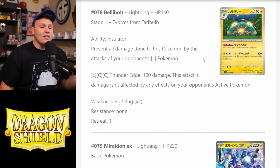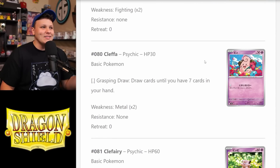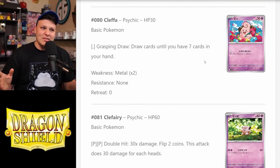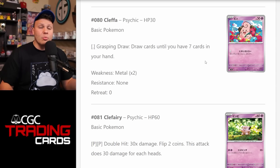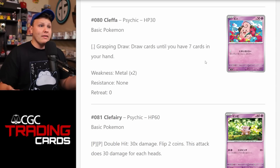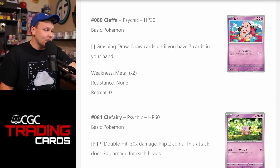We also have that dog Pokemon — Fidough or whatever it's called — that stops Fire Pokemon from attacking, and I think we have a Bronzong in format as well. So we have two Pokemon that can prevent all damage done to them by Fire Pokemon. Up next, I think this is the best card in the set.